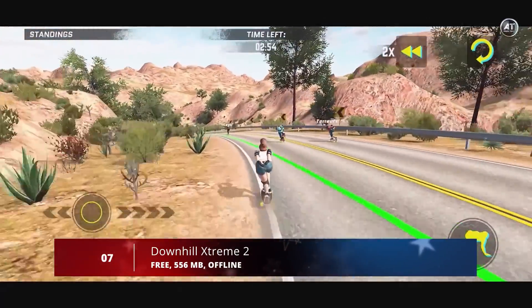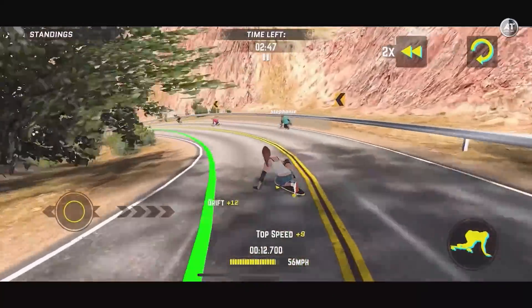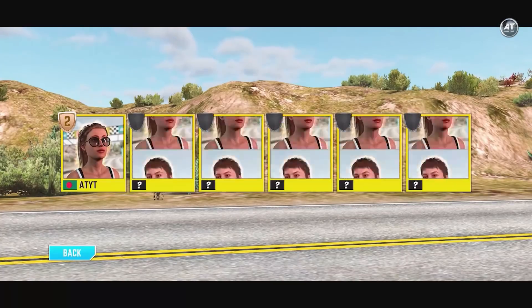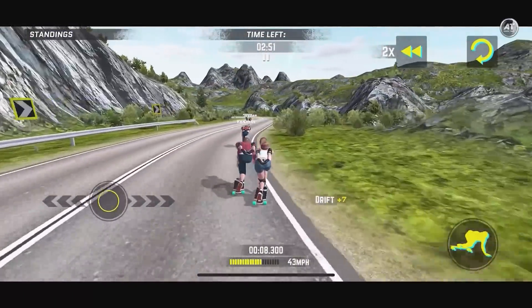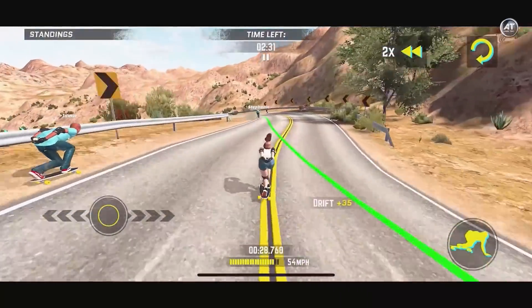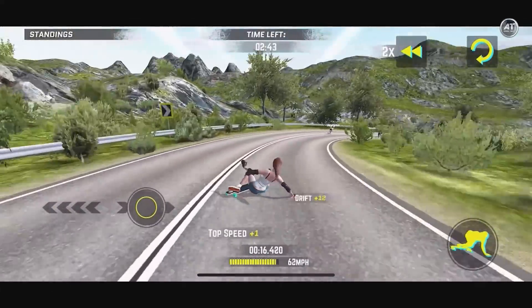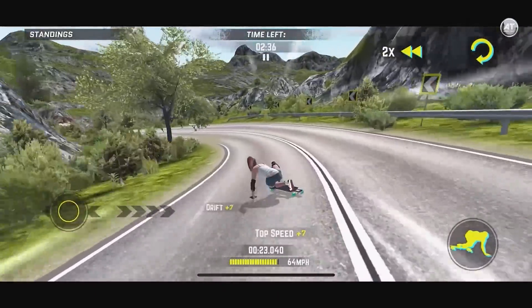Next up at number 7, we have Downhill Xtreme 2. Downhill Xtreme is back with a whole new gaming experience. Compete with others from around the world as you race through epic locations in North America, the tropics, and Europe. Experience the rush of drifting around corners at high speed as you try to perfect the fastest track time. Grab extra points for drifting, hitting the apex, and reaching max speed. Race through beautifully rendered mountain roads, and experience every lump, bump, twist, and turn of the road beneath your board.